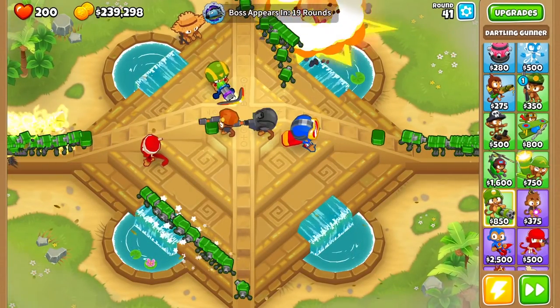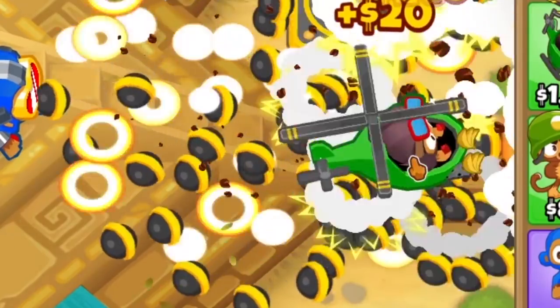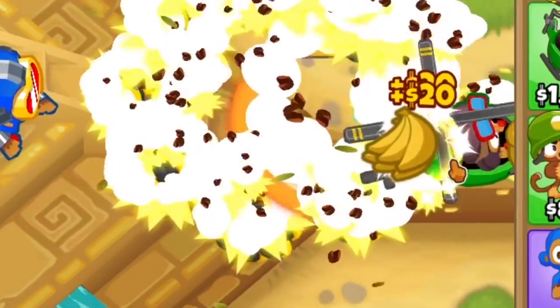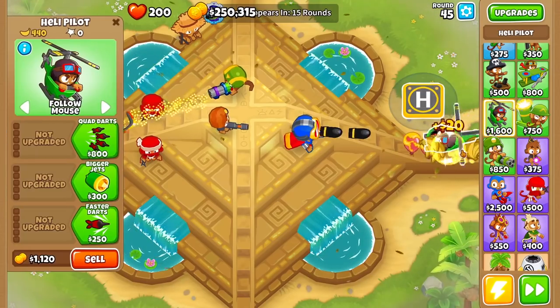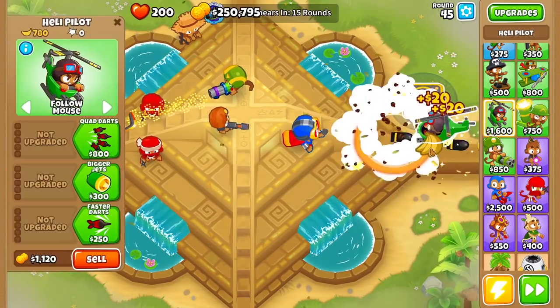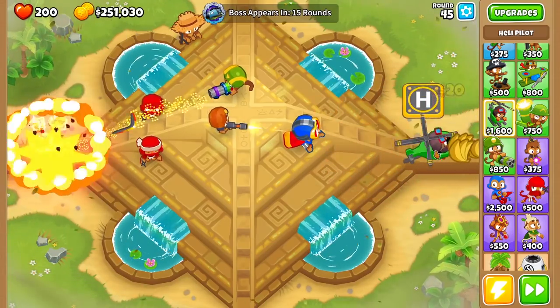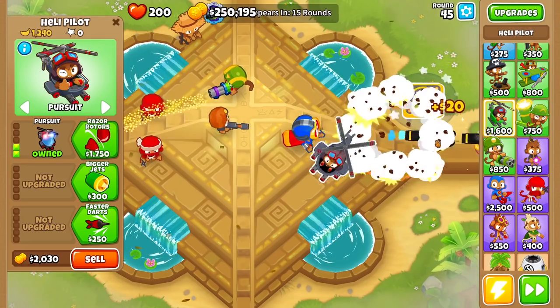Now we have to wait 19 rounds until the next one, so hopefully we can find some better upgrades. Oh my God — the helipilot! You can just about see it is shooting out bananas as well. It's obviously not as good as the Darkling gun. It doesn't shoot quite as fast, but it does shoot two bananas at once. That's really good, but it's not damaging anything, so I think we need to look at more upgrades. Let's go for the Quad Dart and the Pursuit.